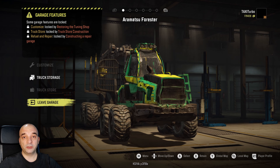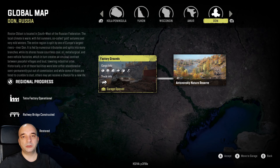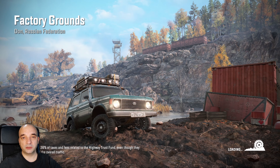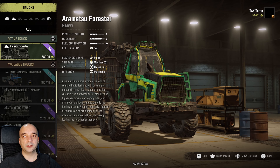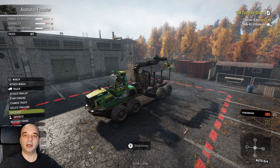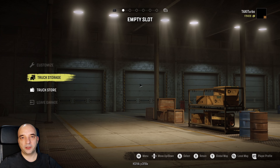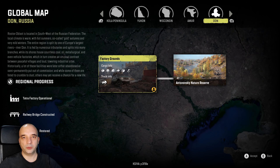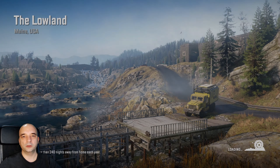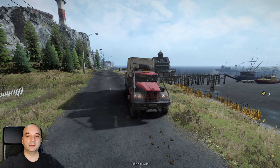In case you haven't unlocked all the features in your garage yet and you want to fix your truck, all you gotta do is put your truck into the truck storage, travel to another map, take the truck out of storage, take it outside of the garage, and then recall it back to the garage. That way it will automatically be fixed and refueled, and that also applies to any other truck you're going to need to refuel or repair while working on this new map.